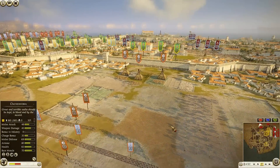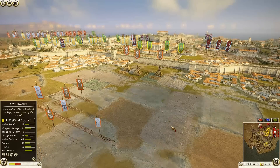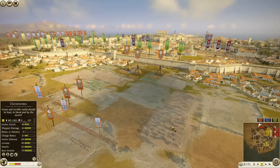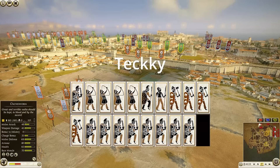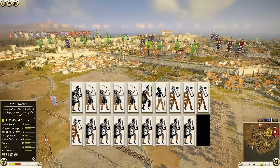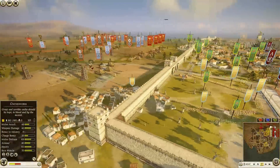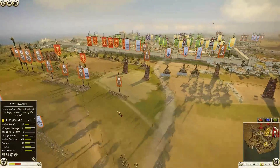All right, let us take a look at the attacking forces first. We do have a 3v3. First we'll start off looking at a Gette force being commanded by Techie. He has brought nine units of Noble Swords — one of those being his general — four Axe Warriors, one Falksman, one Heavy Spear, and four units of Heavy Bowmen.